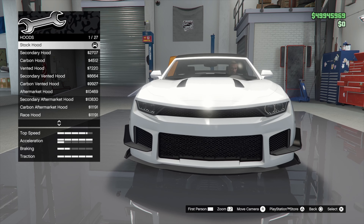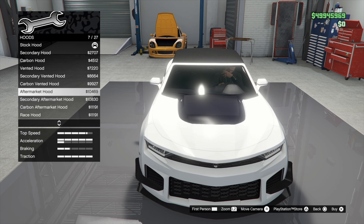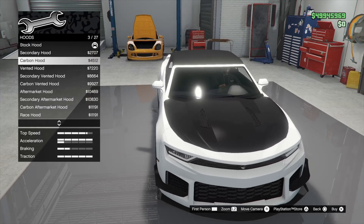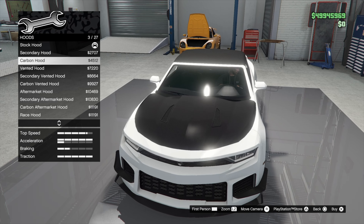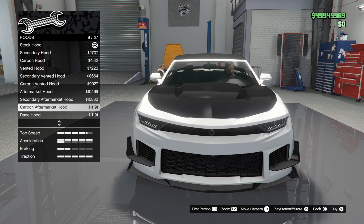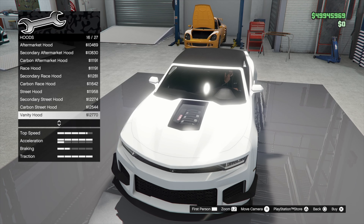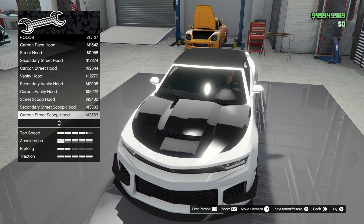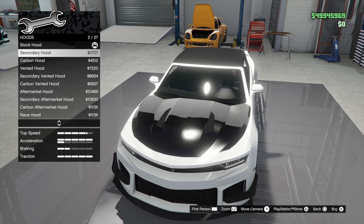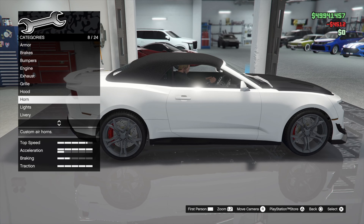Going with the black honeycomb grill. For the hood, I think I'm gonna do something in carbon — a carbon vented hood. There's a vanity hood, a street scoop, a lot of hoods actually — kind of cool. I'm just gonna go with the carbon hood for now.